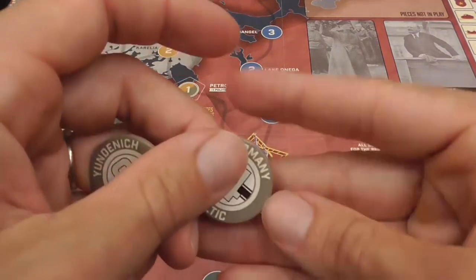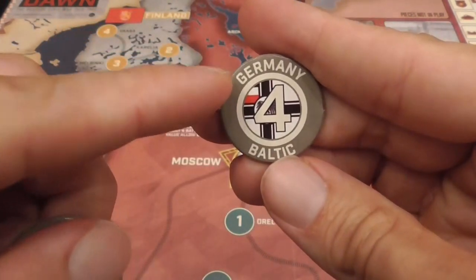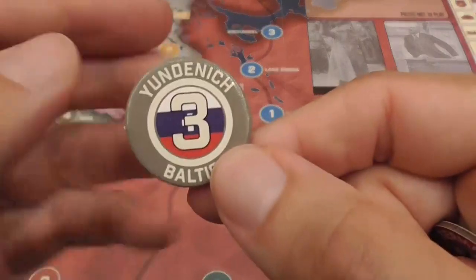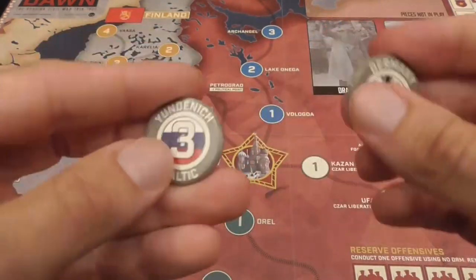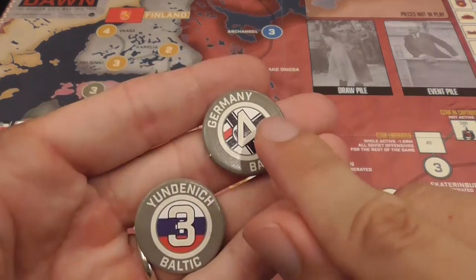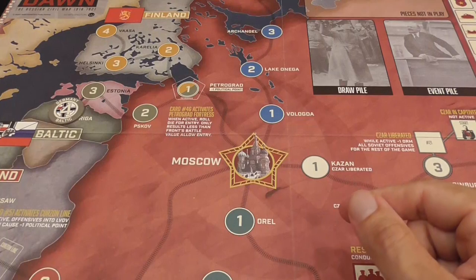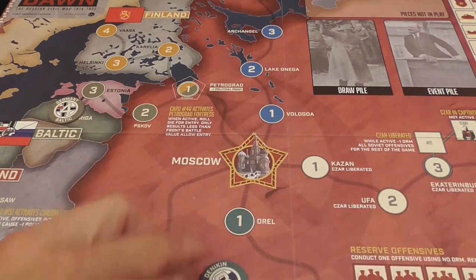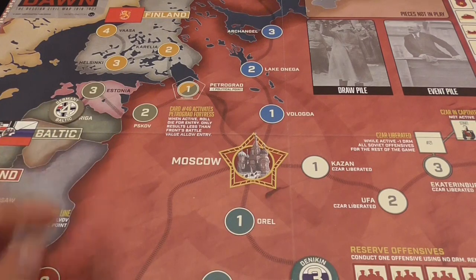Different fronts can be represented by different markers depending on the circumstances. For example, the Baltic Front starts under Germany at the beginning of the game, then Germany drops out of the war and later it comes back under another commander. Fronts also have their circumstances — they can become inactive or indecisive. Each front has a number in the center representing its strength, and card events will move the fronts towards the central area.